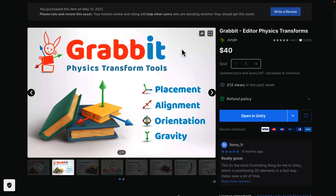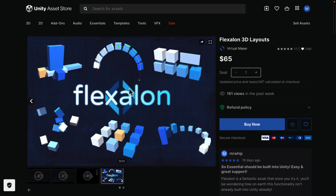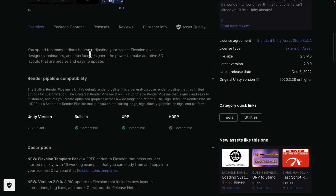Note the little box indicator — that means I already own it, and anything I own came from either a previous mega bundle or a Humble Bundle. Grab It is a physics-based placement tool with WYSIWYG widgets for placing things in scenes. Say you want to drop some crates in your world — you bring them in and let them go, and gravity does the rest. It's a more fluid, natural way of placing objects; this is an editor tool, not a runtime thing, making the editing experience more natural. Next up, Flexalon 3D Layouts is for placing things in a pattern — for example, placing objects in an arc along a spline. It gives level designers, animators, and interface designers the power to make adaptive 3D layouts that are precise and easy to update, built for all three pipelines.